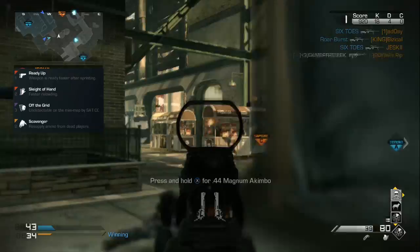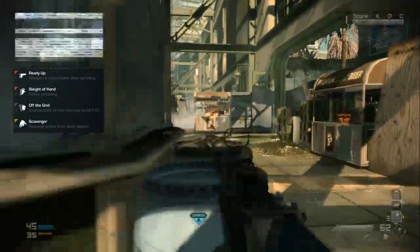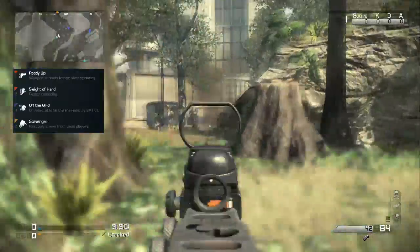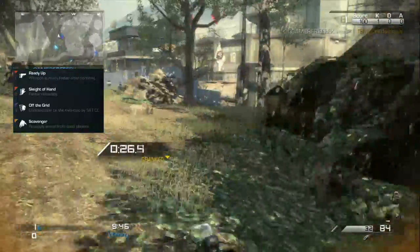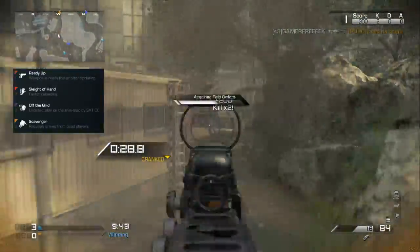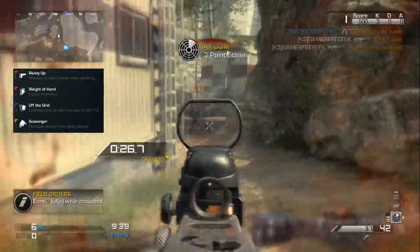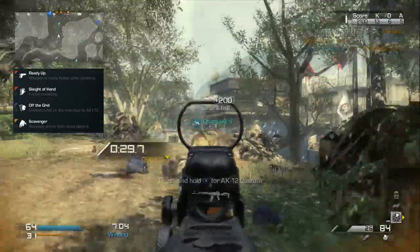The best perks for the FAD will help you out during gunfights and whilst changing position. Sleight of Hand reduces the length of the long reload time of the FAD, which will let you hold down the position more easily. You are at a severe disadvantage to some machine guns when you change position, so use Ready Up to help you out. Off the Grid keeps you from being detected by enemy satcoms so that your firing position isn't revealed prematurely.